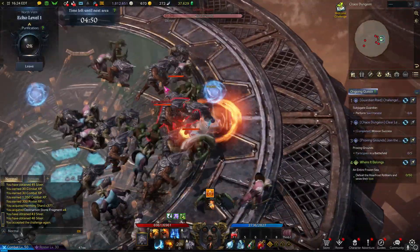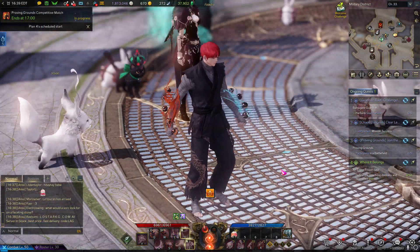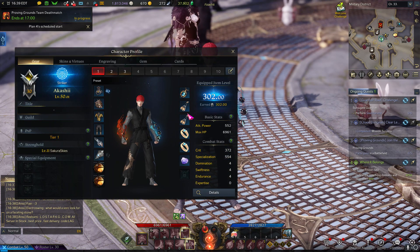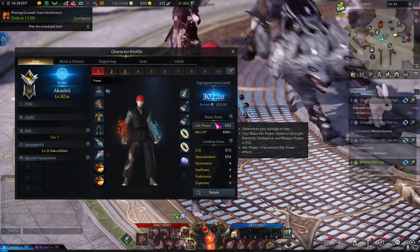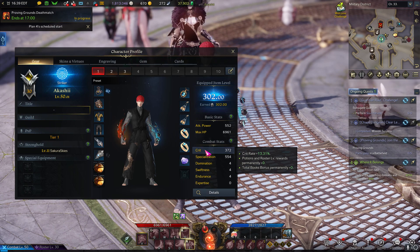If you're getting value out of this video, please be sure to give me a like — it helps the algorithm so much. The stats that I'm going for are Specialization with a little bit of Crit on the side. I have well-optimized stats for Tier 1 entry-level stuff, leaving myself at 302 for now because this is just an alt for me, farming the daily Chaos Dungeons for extra materials.